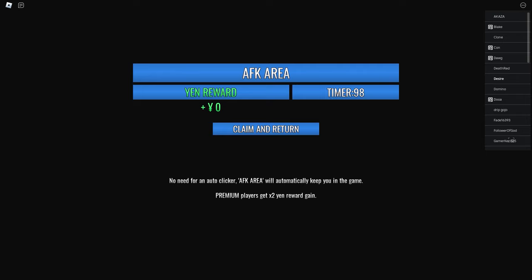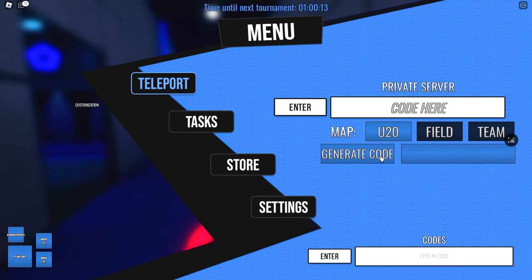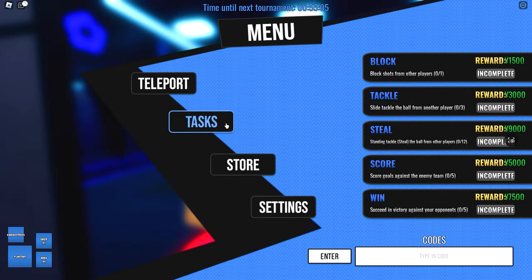AFK area — this is where you go AFK for money. Think of it like you're playing Anime Defenders. Then we have private servers — you just make a private server and practice in there. They're all free and have three different maps, so find out which one you like the most. Then we have tasks — it's like missions you can do for money in the game, so make sure you check those every day.